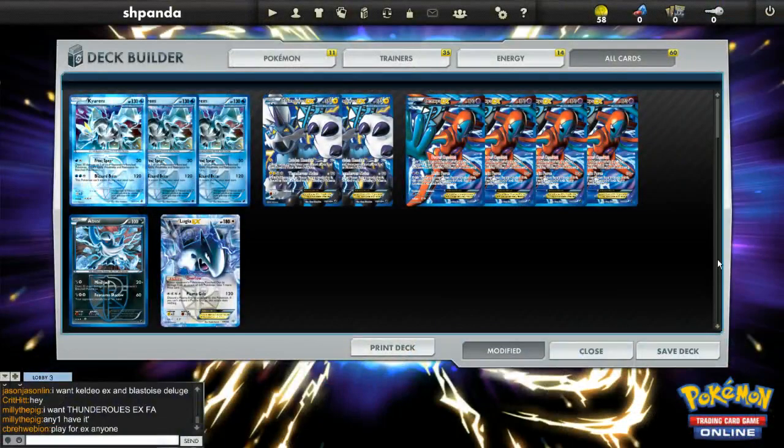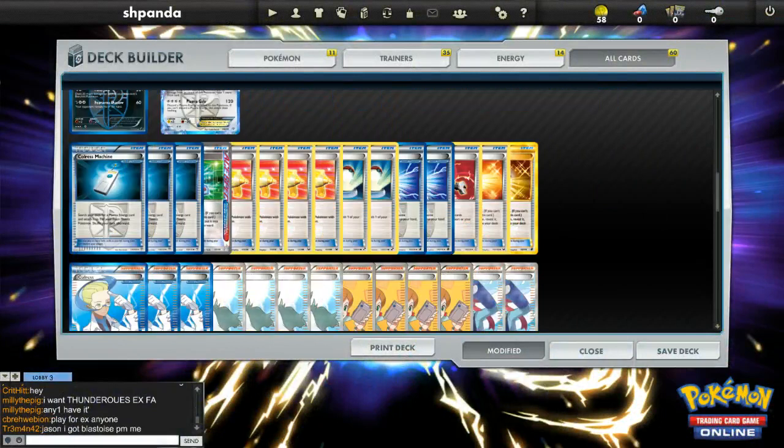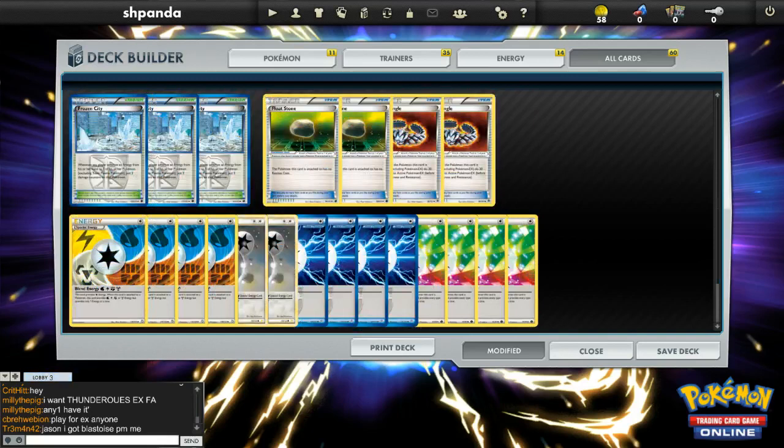This week's deck is Plasma. Here it is: three Kyram, two Thunderous, four Deoxys, one Absol, one Lugia. Going down the list we have three Colress Machine, one Computer Search, four Catcher, two Switch, two Plasma Ball, one Tool Scrapper, two Ultra Ball. For the supporters: three Colress, four N, four Juniper, two Skyla. To round out the deck: three Frozen City, two Float Stone, two Silver Bangle, and fourteen energy — four Blend, four Prism, four Plasma, and two DCE.